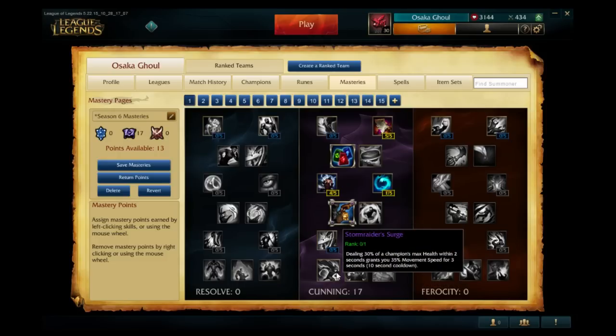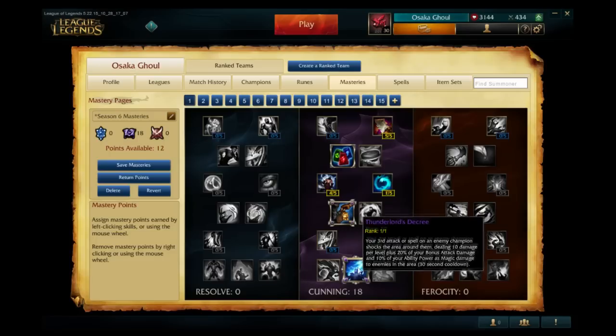In the Cunning tree we have Stormraider's Surge: dealing 30% of a champion's max health within two seconds grants you 35% movement speed for three seconds, with a ten-second cooldown. This is pretty much like a Jinx passive — very powerful, especially for champions like LeBlanc or Zed who burst a lot with certain abilities. Then there's Thunderlord's Decree.